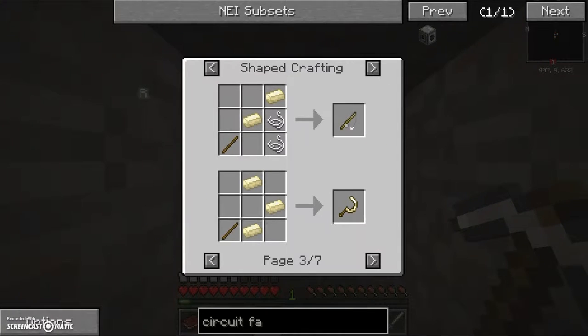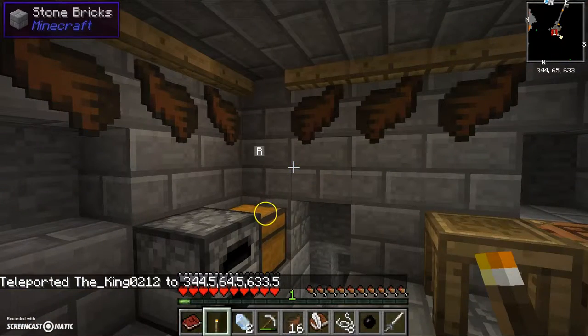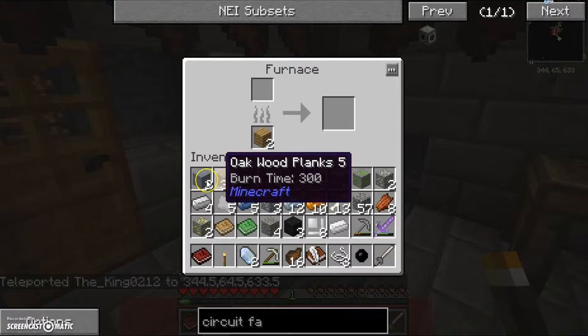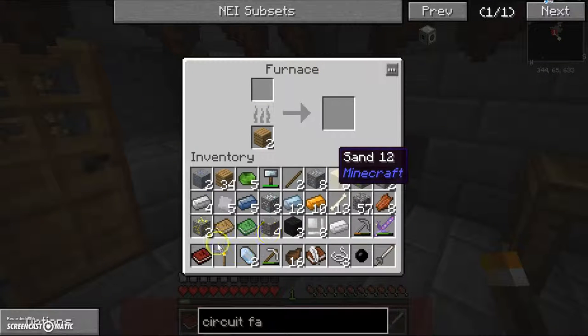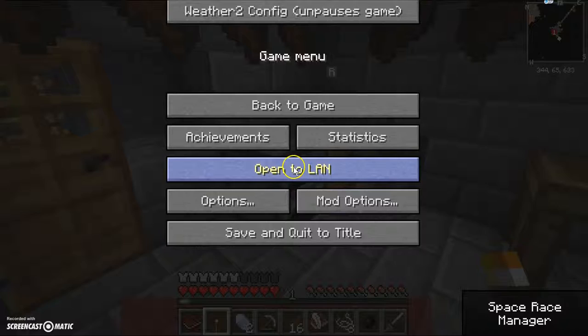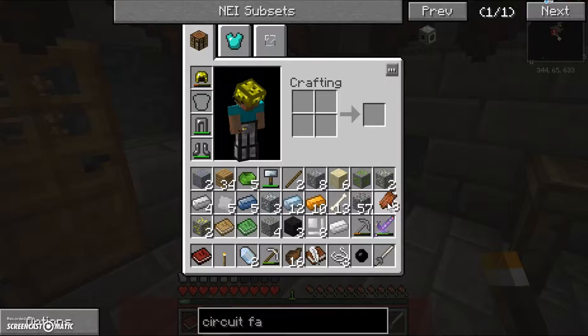I will be right back. Okay, we're back and I found a couple ores — no redstone, no iron sadly. I mostly got the ores that we couldn't mine before. I found some volcanic rock, no blocks of coal, and also got some iron.